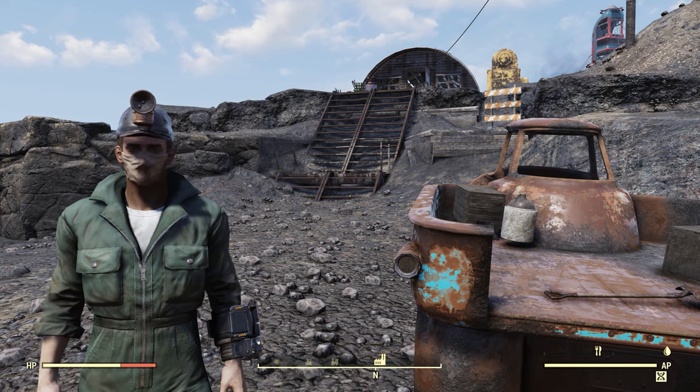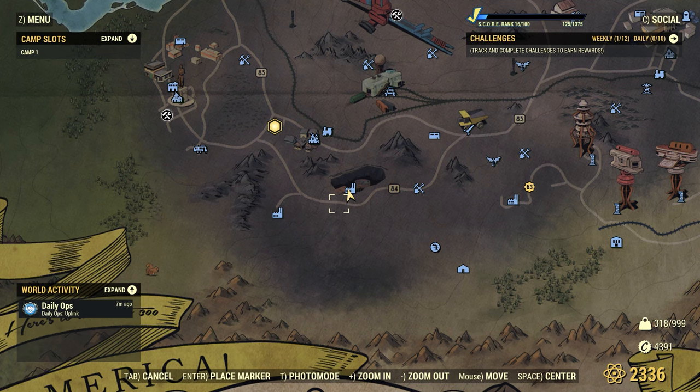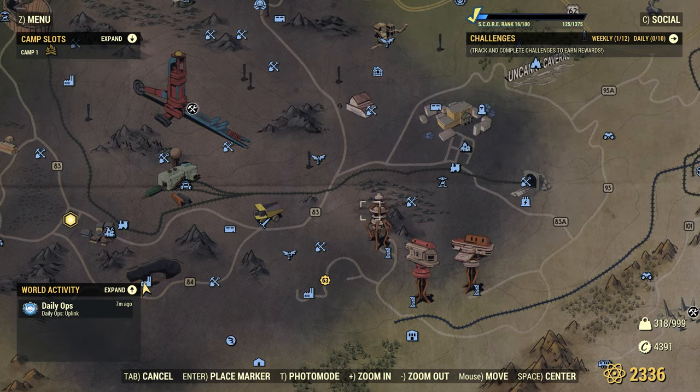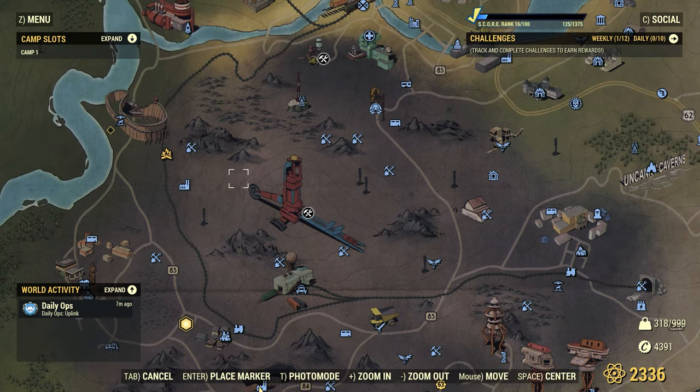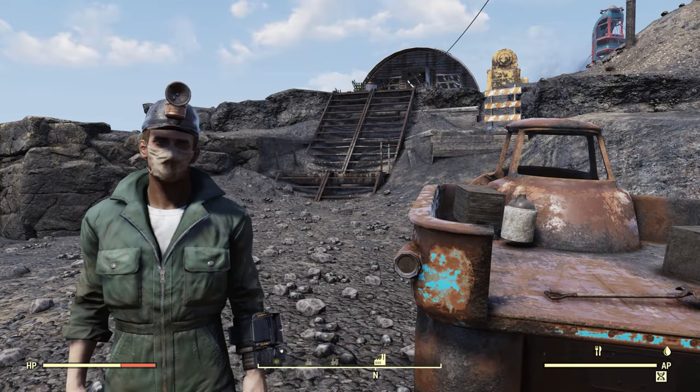In this video we're gonna be covering all six of the numbered abandoned mineshafts of the Ash Heap. If you take a look at the map you can see Abandoned Mineshaft 1, 2, 3, 4, 5, and 6. There are two other sites that could potentially be covered — Mineshaft Lane and Abandoned Minesite Kittery — but we're gonna cover those in different videos.